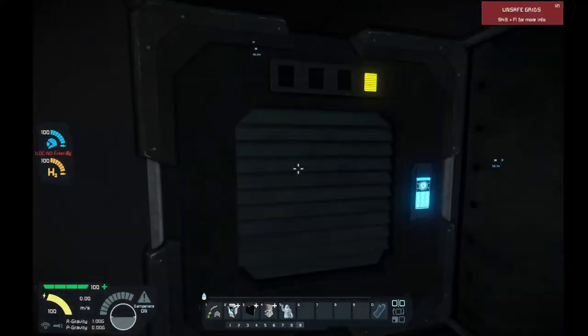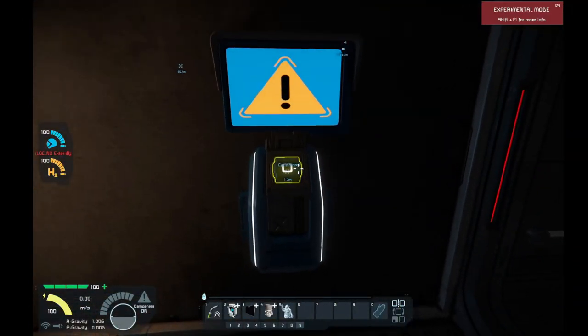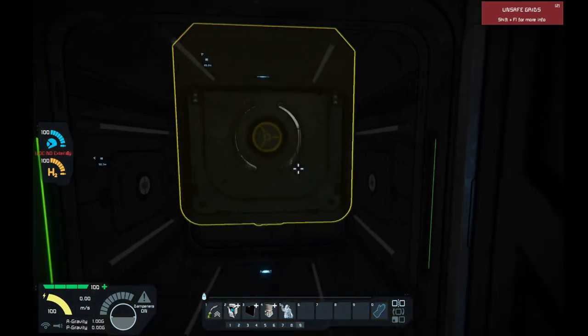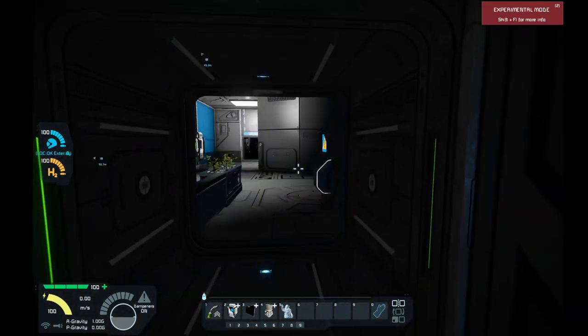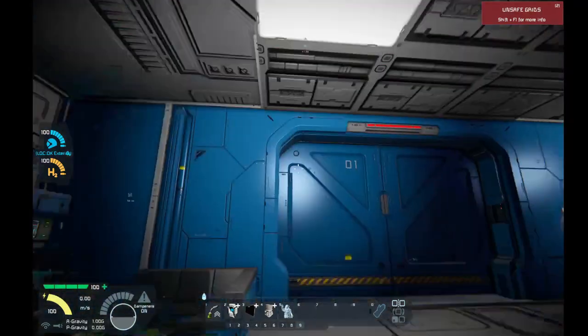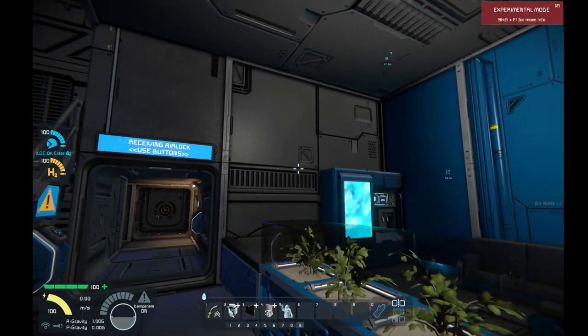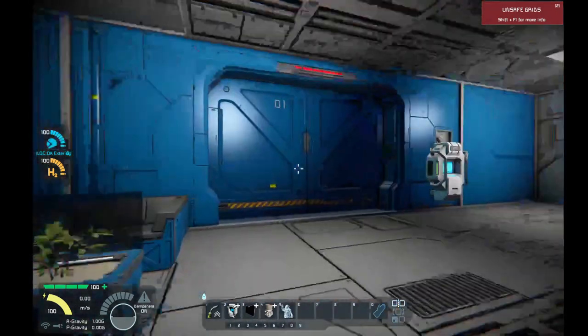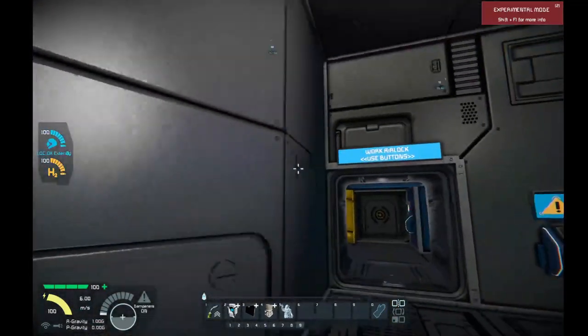I'm going to walk up to the first door. We've got this nice airlock here — pressing a single button shuts that door and then opens the next one. I'm not sure if this is a program block or some timers running it. It could be that a couple of scripts are why the system is running a little weird. But anyway, we end up in the first primary room.